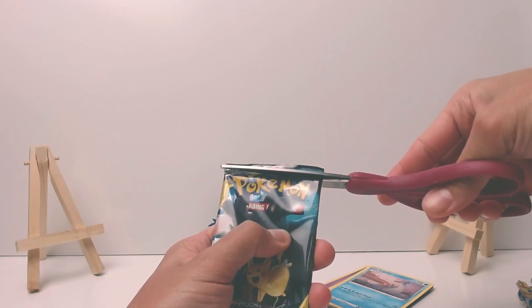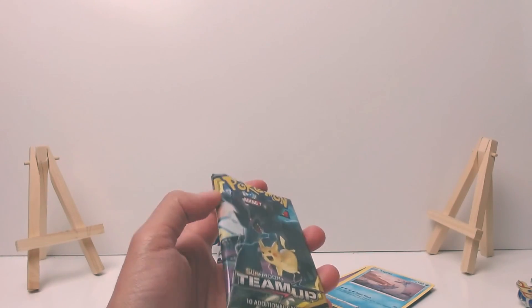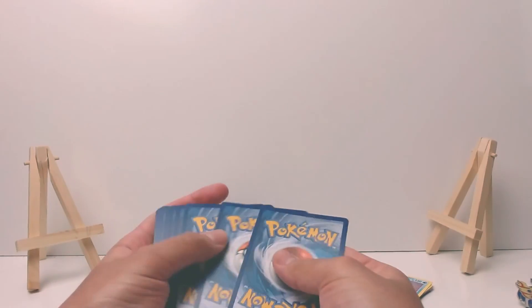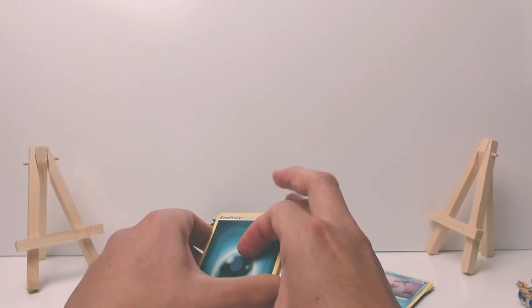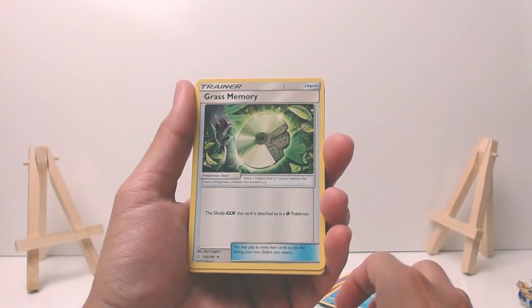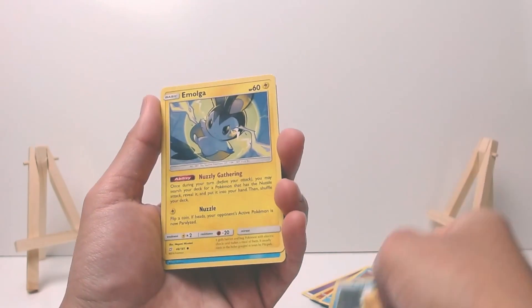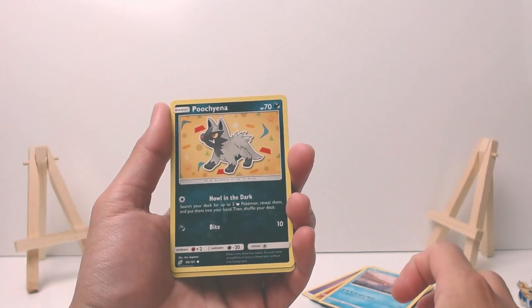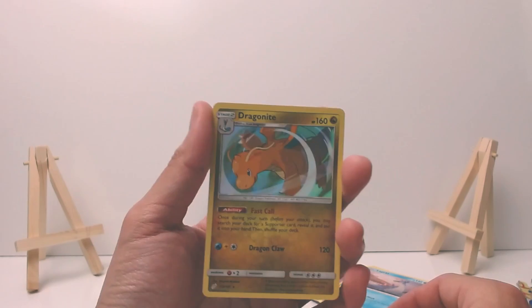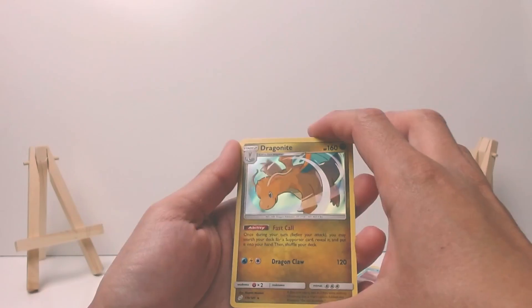I believe I have not opened an actual real Team Up pack - I've opened the dollar store Team Up packs but not one of these, so this will be interesting. Four to the front. Here we have a Dark Energy, Golduck, a Grass Memory, Kakuna, Zorua, Psyduck, Emolga, Staryu, Poochyena, Mimikyu. And a rare - we have one of my all-time favorite Pokemon, our boy Dragonite! Hell yeah, let's go!